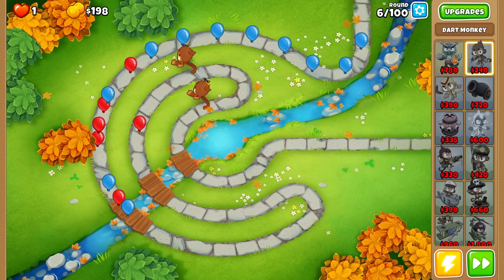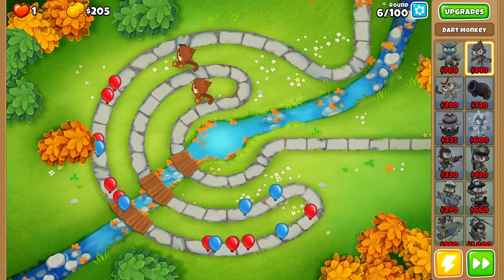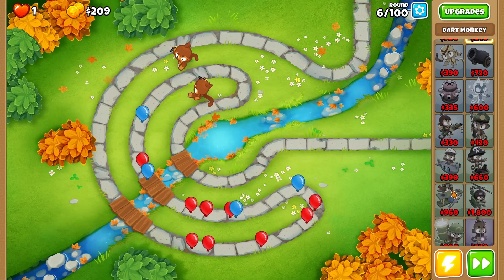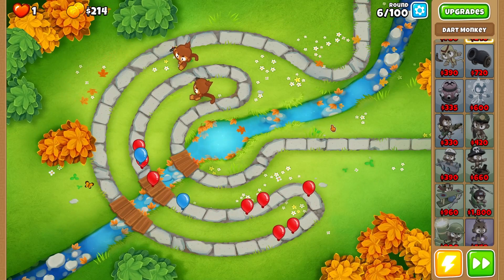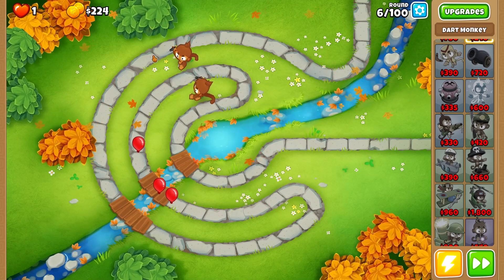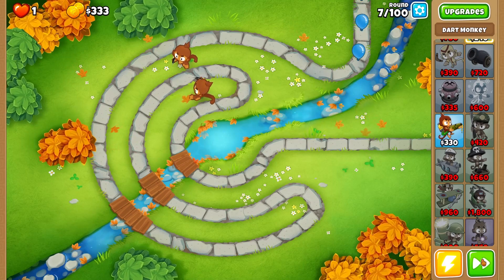We're going to wait until we can buy a third dart monkey just for a little bit of extra popping power. From that point on we're going for a monkey sub, because the monkey sub is a great tower — it's extremely cheap, and as long as you have towers around the map it can shoot pretty much anywhere.